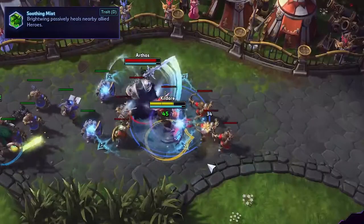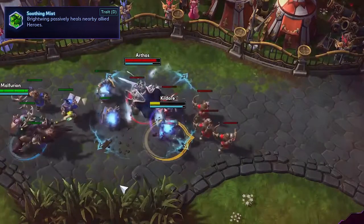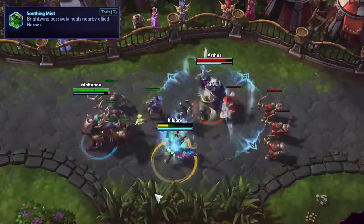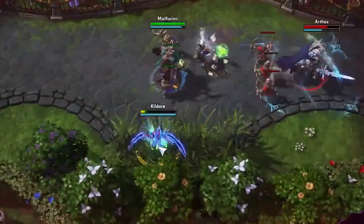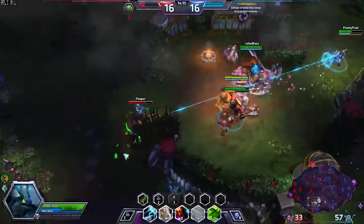Brightwing's trait is Soothing Mist. Brightwing passively heals nearby allies every 4 seconds. This trait is very useful as Brightwing does not need to actively do anything to keep allies up. The healing is not significant, so it won't keep allies up when they are bursted down; however, in the laning phase it offers nearly unlimited sustain.